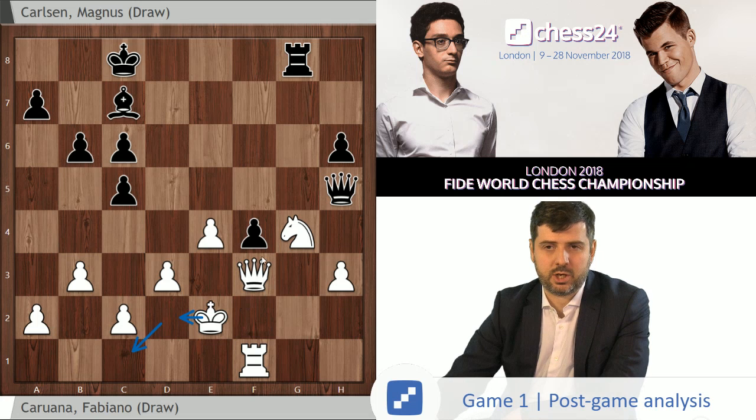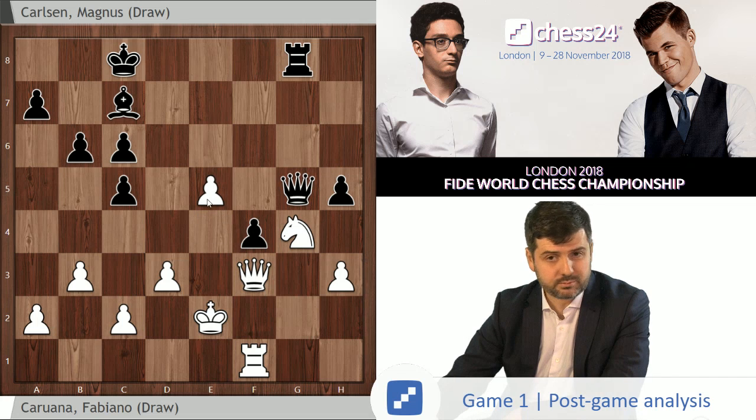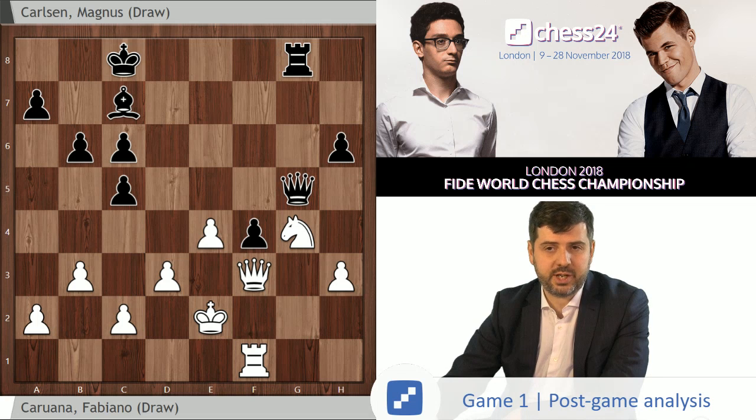But Fabi instead played Ke2, which is a very natural move — white is trying to run towards the relative safety of the queenside. But this move should have cost him the game. Now we're entering a very strange sequence of moves, where Magnus is basically winning after Qg5, and will continue being completely winning on every single move until move 41. The only mistake that actually cost him his entire advantage was move 40. He had something close to two minutes to make move 40, so even that was quite avoidable — a tremendously massive series of misses for the world champion.